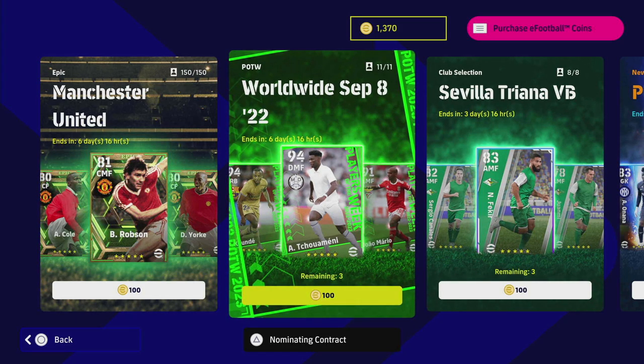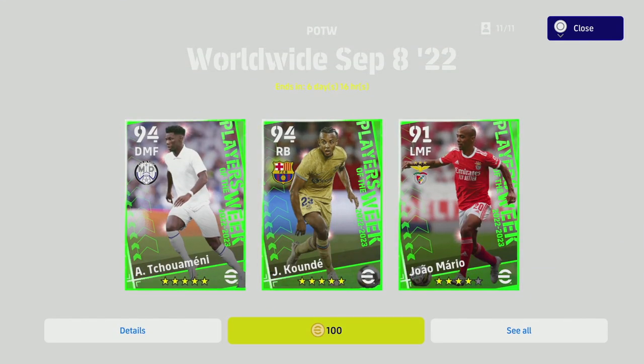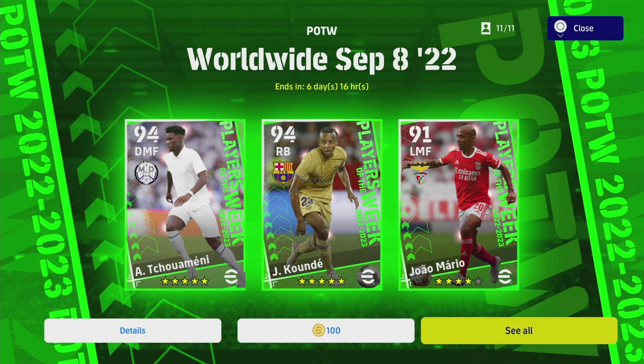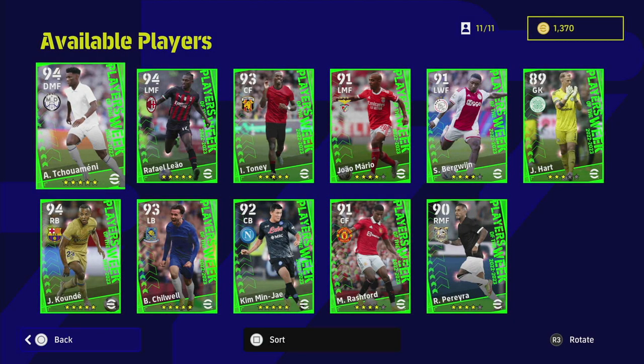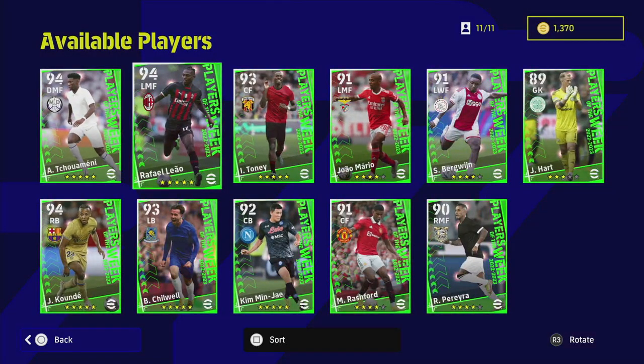Every Thursday you will have a player of the week or a featured player pack. Today we have the worldwide players, which are players of the week for this week — essentially based on last week's performances. You can check out efootballdb.com, link in the description. All of these players only have one rating — no levels, no training needed.